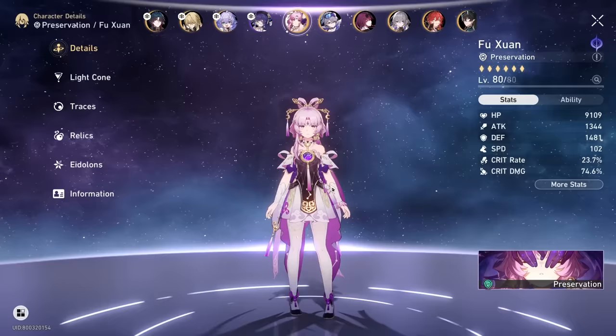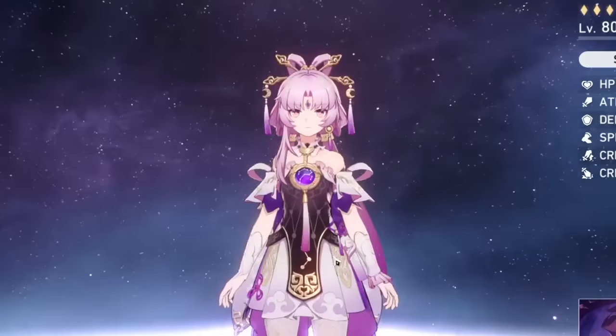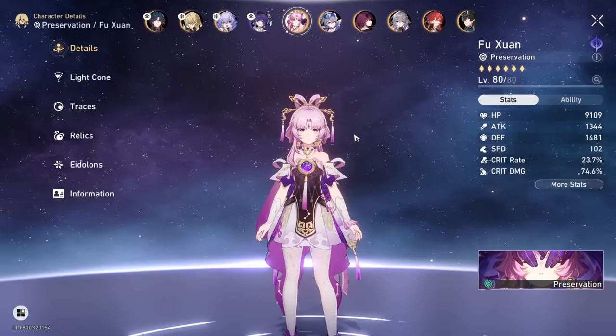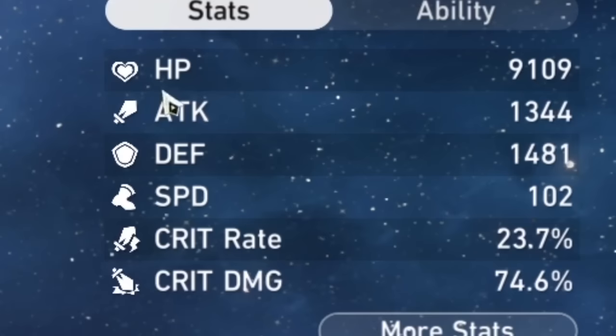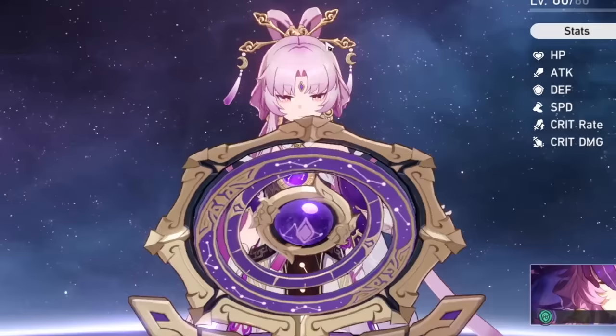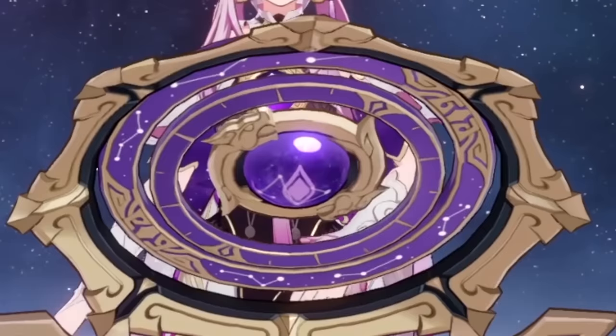Hello internet, today we have our favorite gremlin — look at how small she is. We have Fuxuan and she just dropped. I got some stats on her: not a lot of speed, which I don't think is that great, but I'm wondering what happens if I give her near 10k health. I also got some defense, almost 1.5k — not the best, but I do think I need more speed.